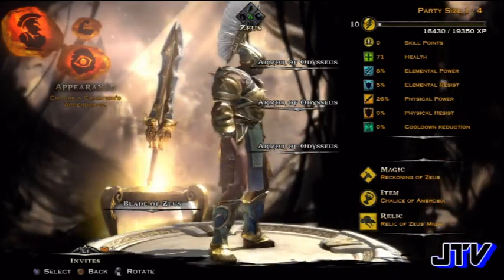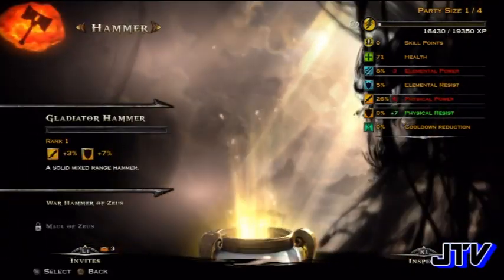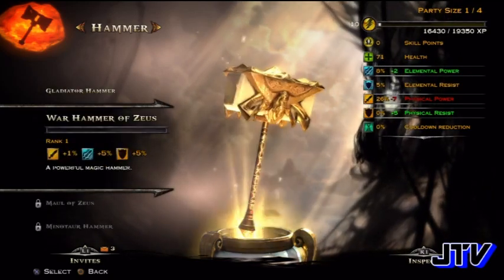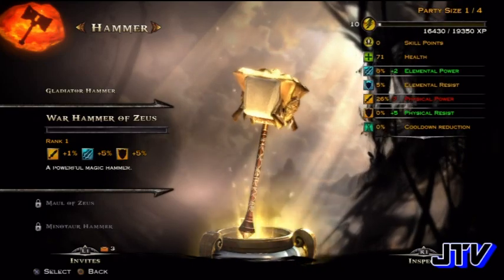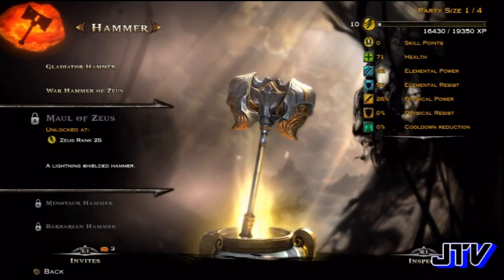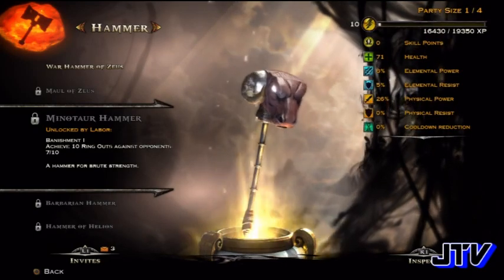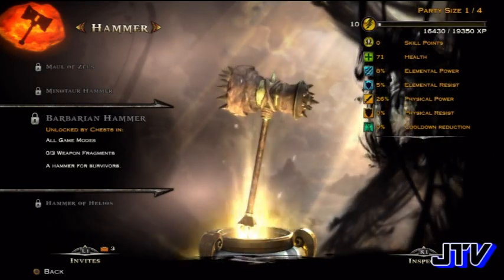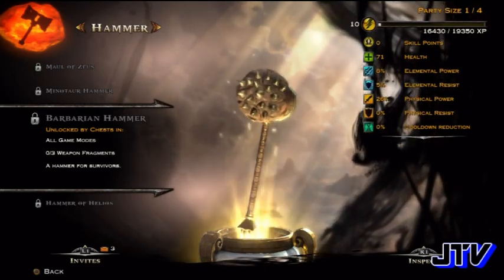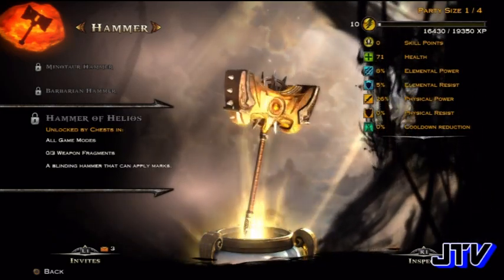I went over the weapons — I didn't show all of them, but this here is a hammer. Hammers do a lot more attack. I got a new hammer — the War Hammer of Zeus. These are some pretty devastating hammers; when you look at the design they're pretty nice and they can dish out a lot of damage being a hammer. Oh wow, they've got the Barbarian Hammer — that's nice. I used that a lot in PlayStation All-Stars as well as the earlier God of War games.